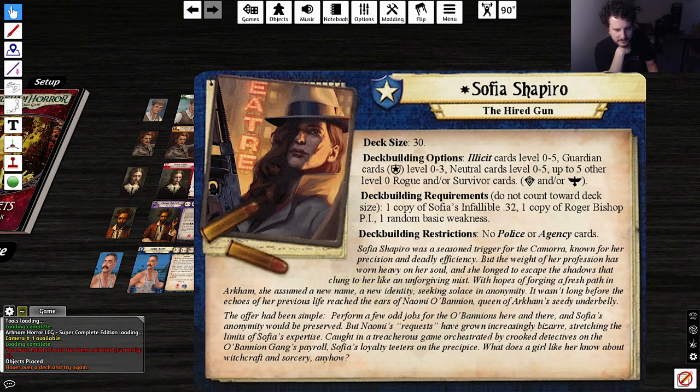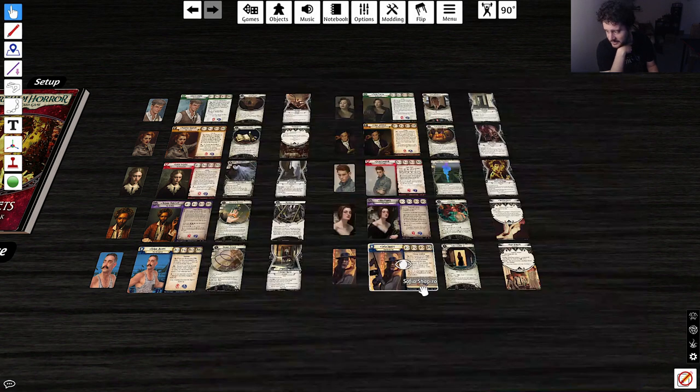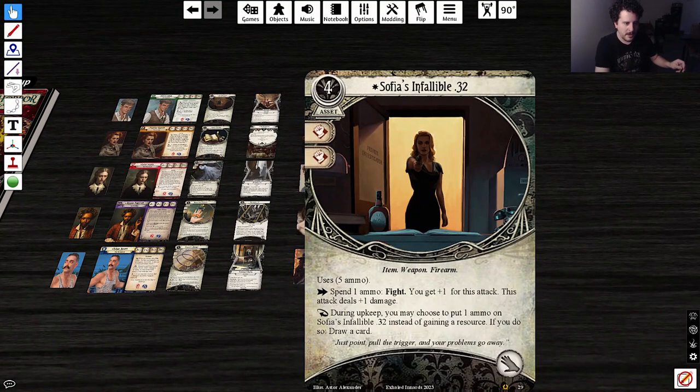Deck size 30, Illicit cards 0–5, Guardian 0–3, Neutral 0–5, and five other Rogue or Survivor cards. No police or agency cards — so no Agency Backup. Sophia's Infallible .32 — 4-cost asset taking the hand slot, 5 ammo. As an action, spend an ammo to fight: you get plus one for this attack and the attack deals plus one damage. As a reaction during upkeep, you may choose to put one ammo on her gun instead of getting a resource — if you do, draw a card. That's really good, very powerful.